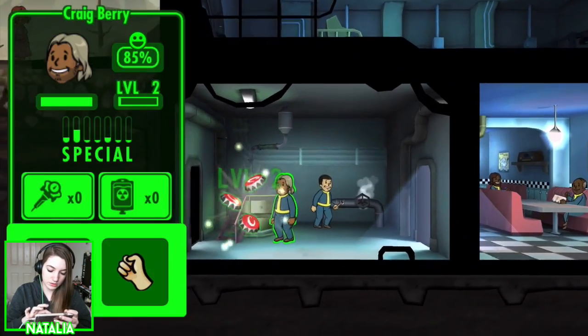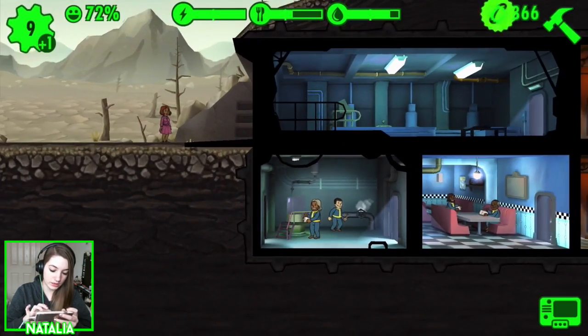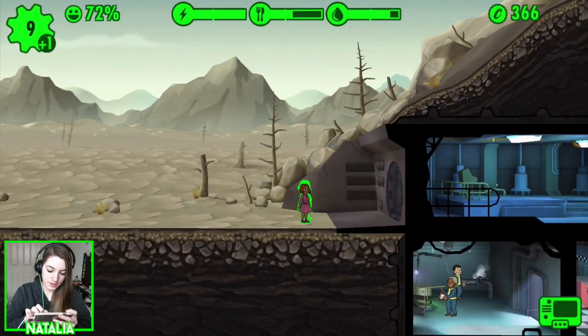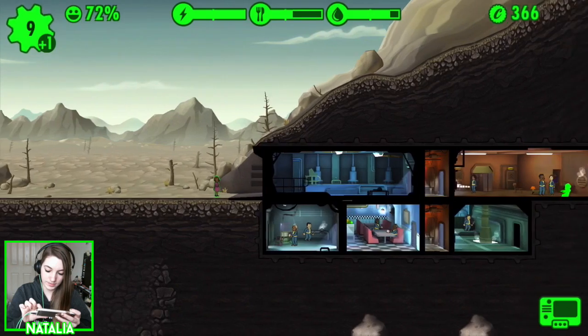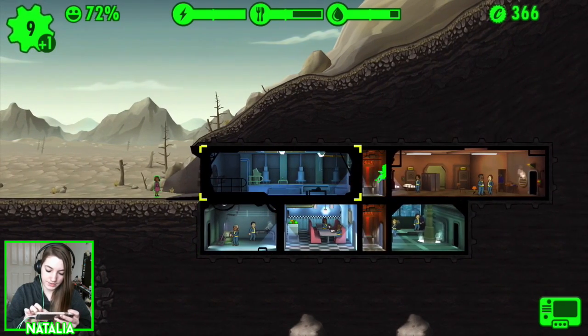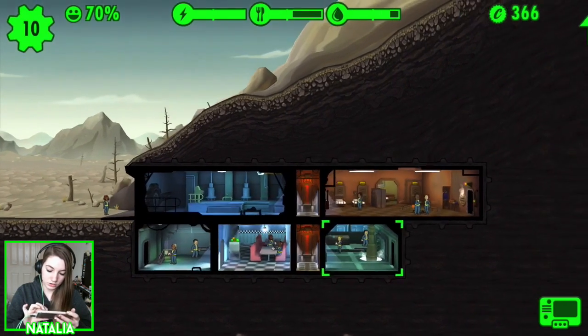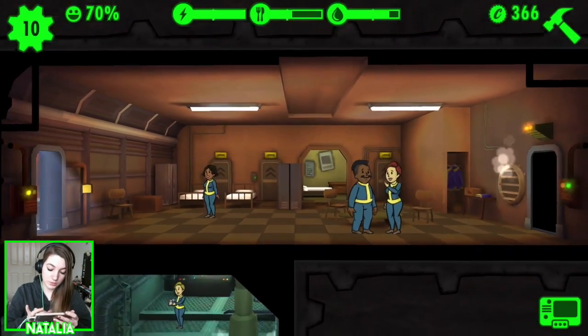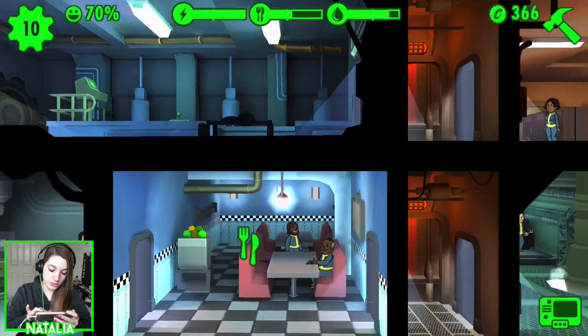I'm going to level up Craig. We have a new dweller — hello! How do you feel about going and making some babies? That's where you've got to go. Look, you've got to do your work, man. Make three ladies pregnant, please — that would be super appreciated.